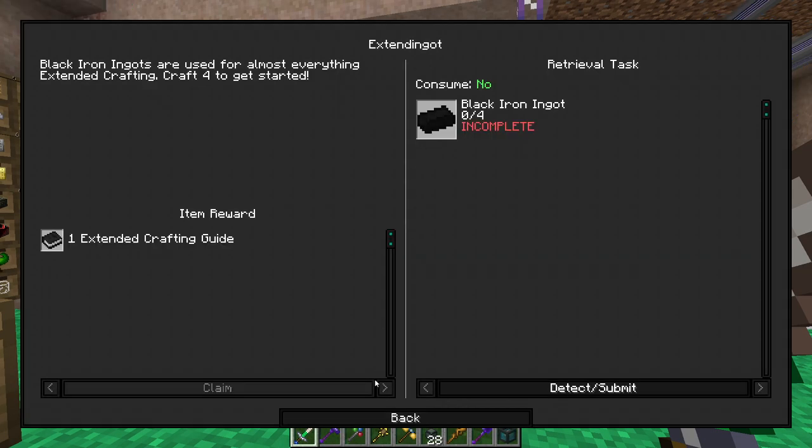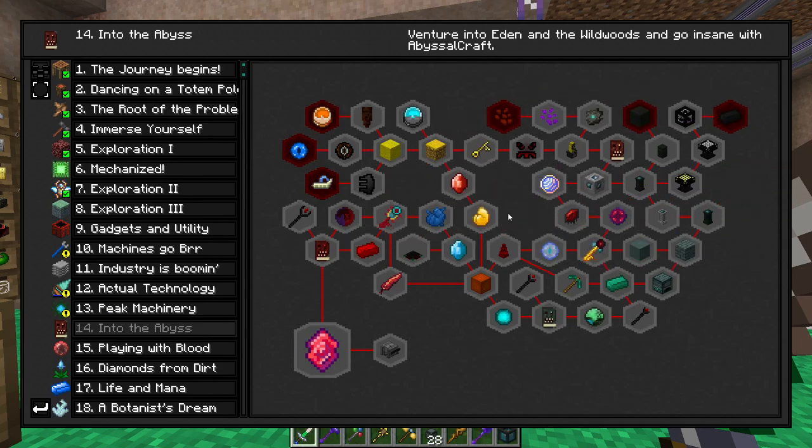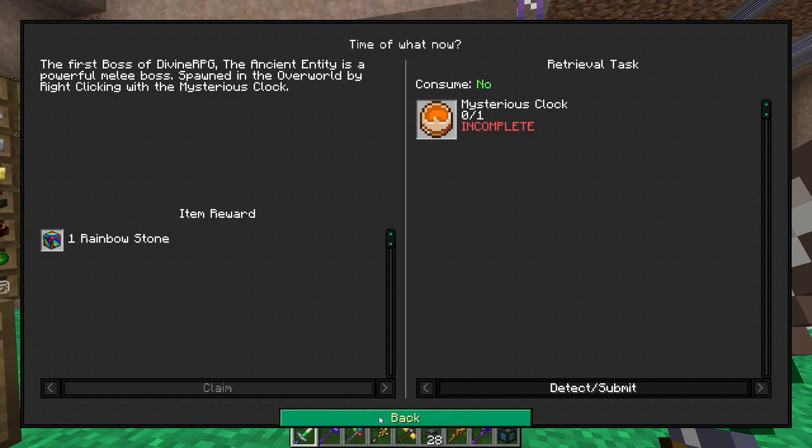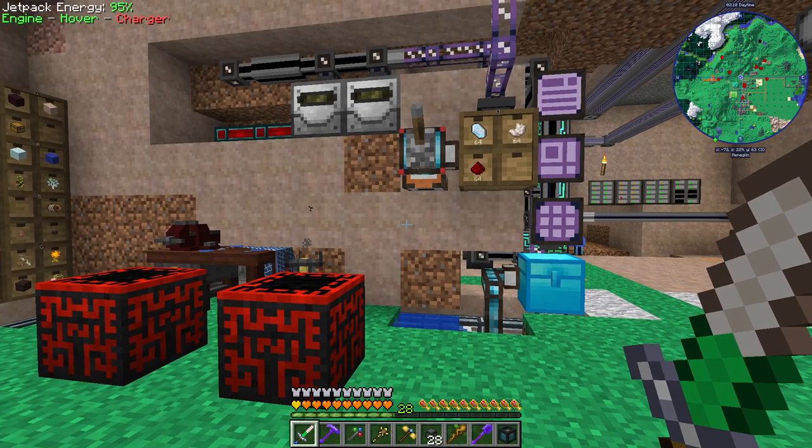Today we're going to get into chapter 14, and if we look there's a bunch of different entry points to chapter 14. These three on the left involve Divine RPG bosses, and supposedly this one is the first one. We'll go for that first, and then these other three are some things we can make.